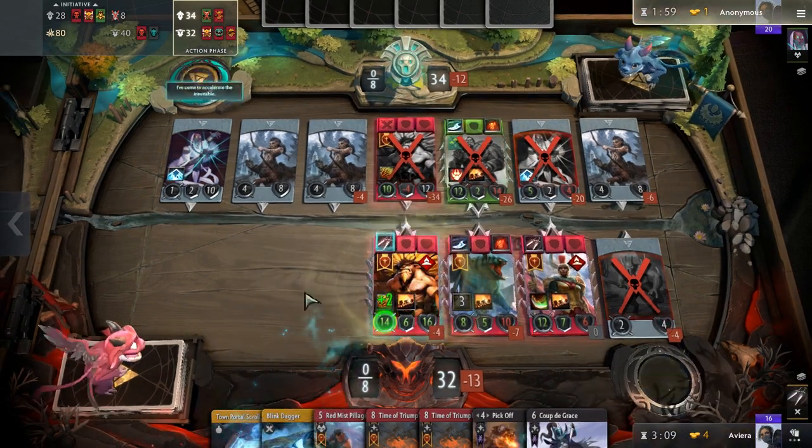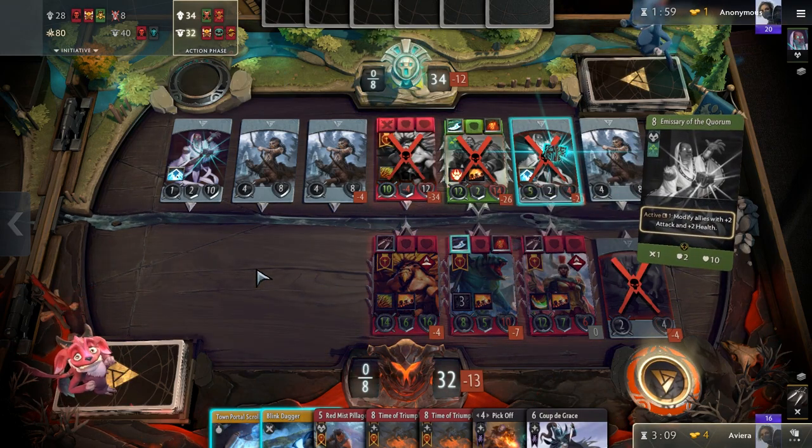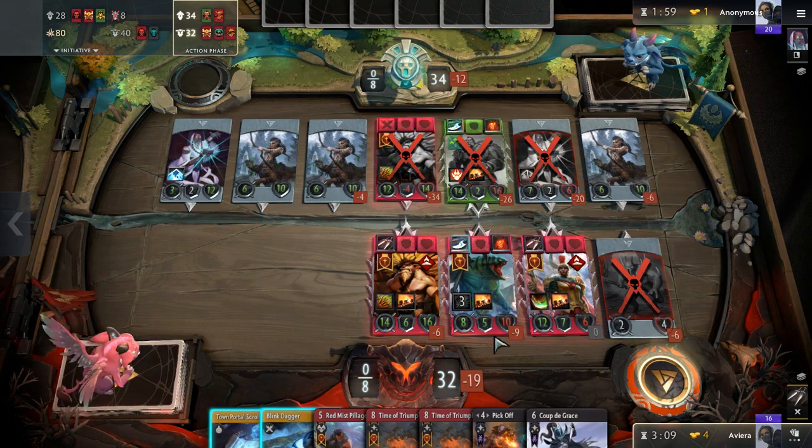The game plan here is pretty much the same as Mono Red. Keep pressure applied with your units and use your cheap removal to be ahead on the board as much as you can. Try to have your opponent on the back foot the entire game and close out by casting Time of Triumph.